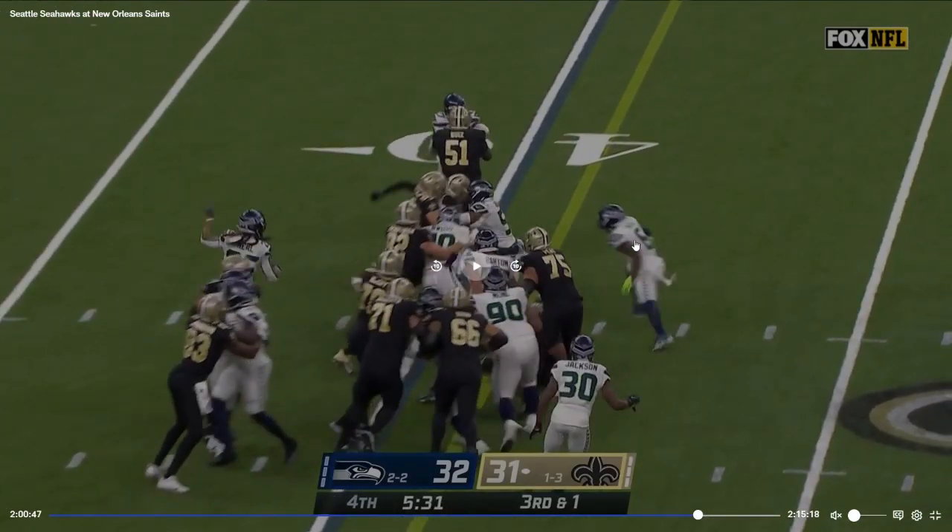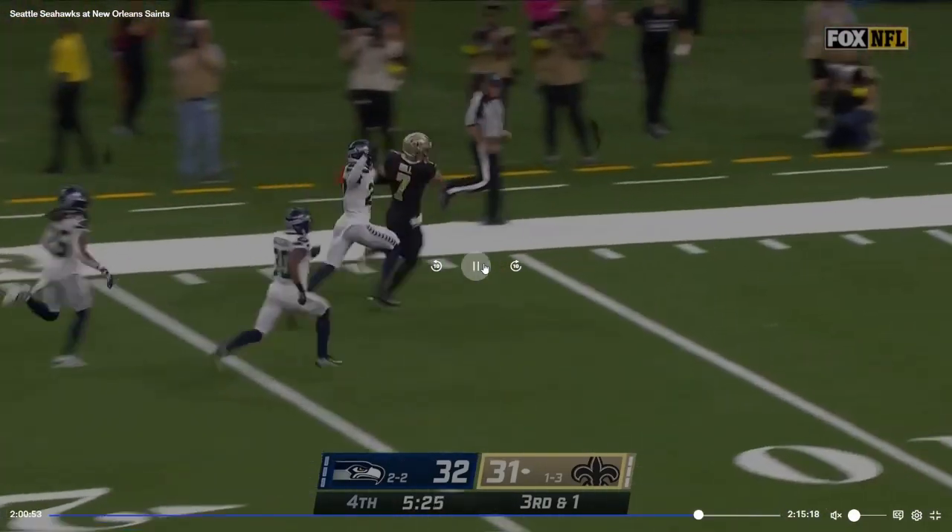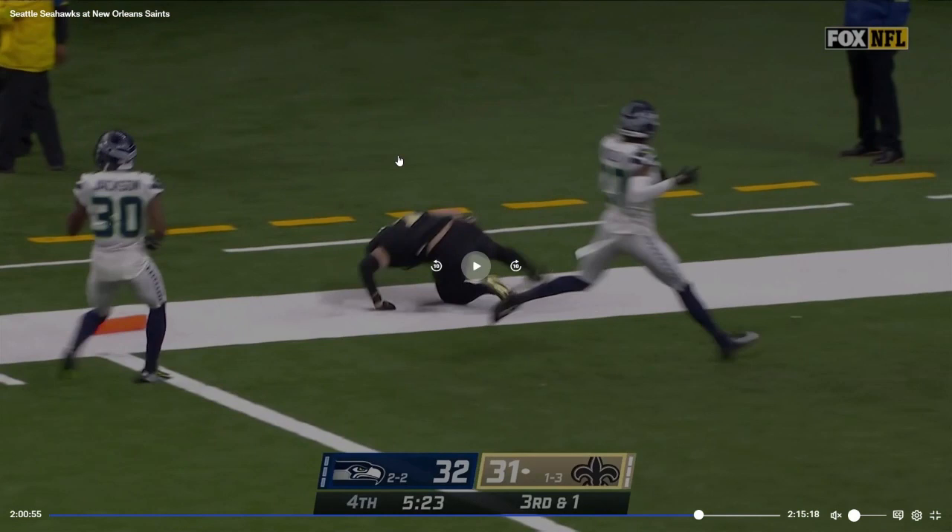Right here, number 6, Quandre Diggs, is pretty much the only Seahawk who has a chance of making the tackle. They are stacking the box, and there were a lot of offensive linemen, so the majority of them are boxed. He missed the tackle. Tariq Rowan did end up catching him but could not tackle him in time — he got there but once he did make the tackle, Taysom Hill was in the end zone.